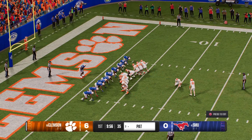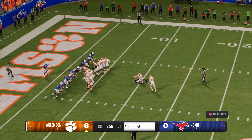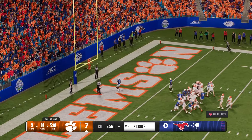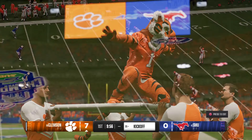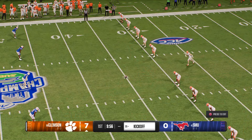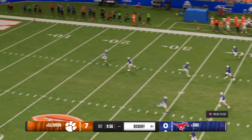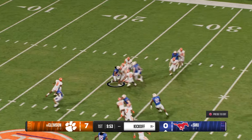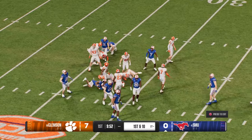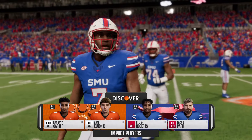They'll set up for the PAT, and the PAT makes it 7-0 to open the score. Now they get set to kick it away. They'll return it from inside the 10 yard line, tackled at the 27. That's where the drive will start. Mustangs offense gets their first crack now.